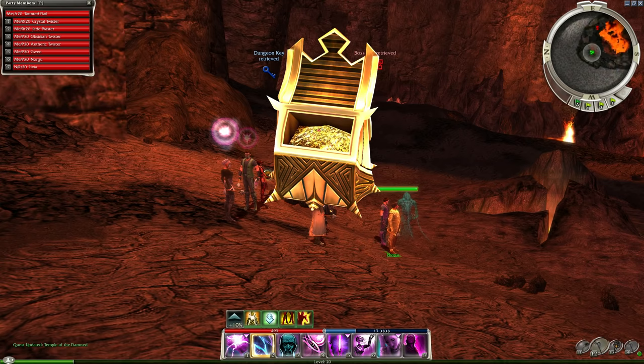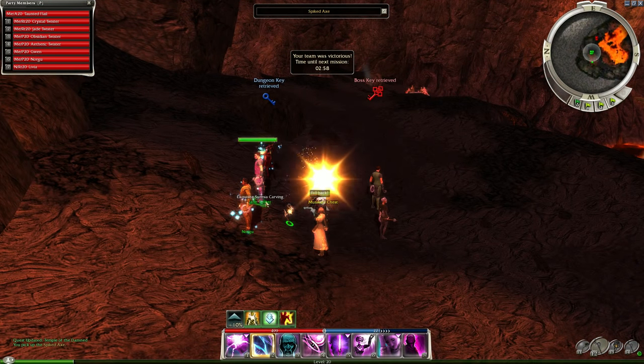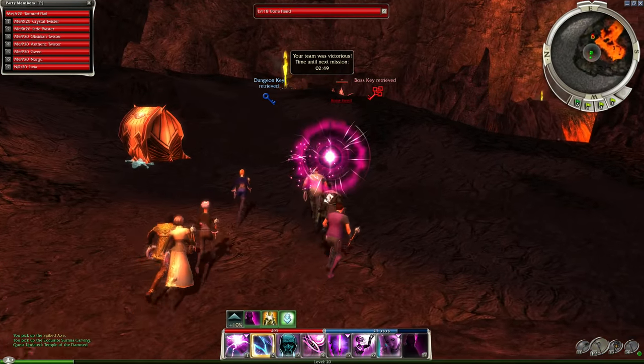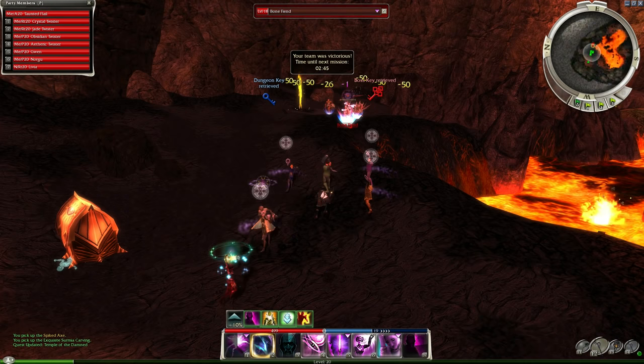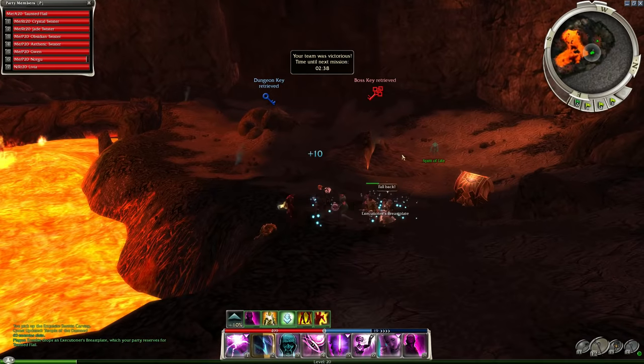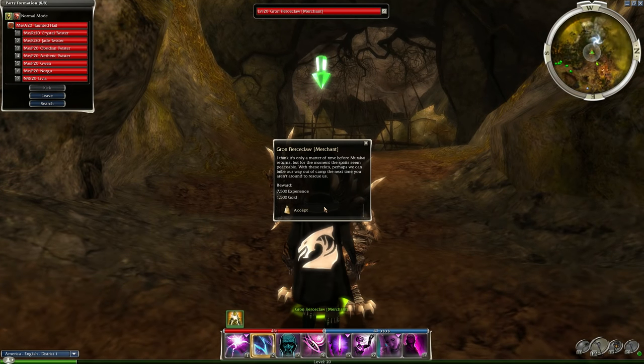So that's one of the dungeons. There are of course a couple more — you've got the Ooze Pit, Ragar's Menagerie, and the Citadel of Cathandrax. I won't be showing those here — I want to get to the overworld and give you guys a glimpse of this beautiful environment we'll be going to. If you want to see all the dungeons, I have a full series on all of this — just check out the playlist on my main channel.